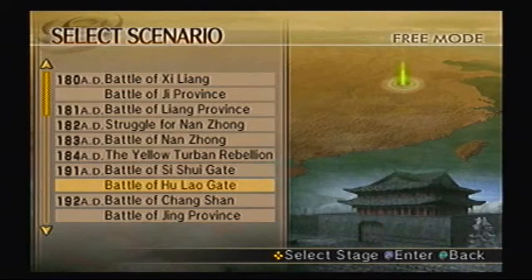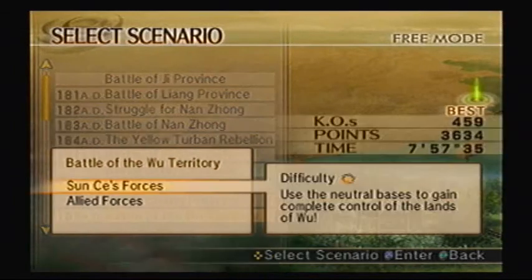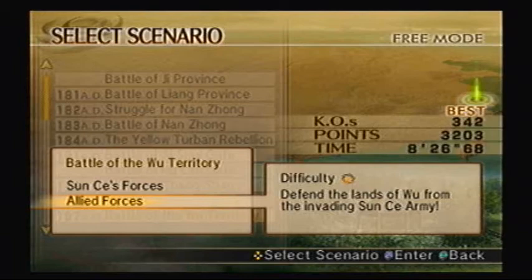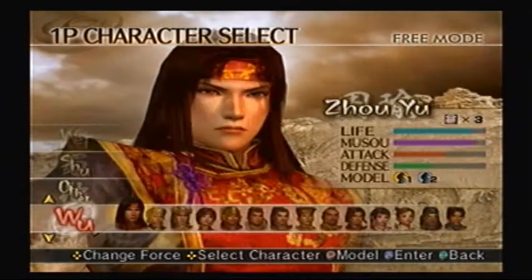Alright, this weapon is for Taisha Se. To get his weapon you have to go to the Battle of the Wu territory, play under the Allied Forces, and of course play as Taisha Se. So let's get started.